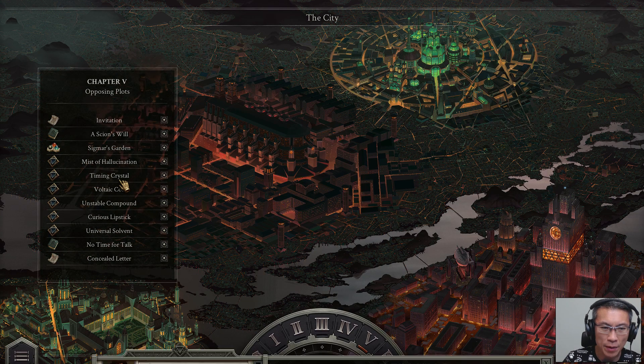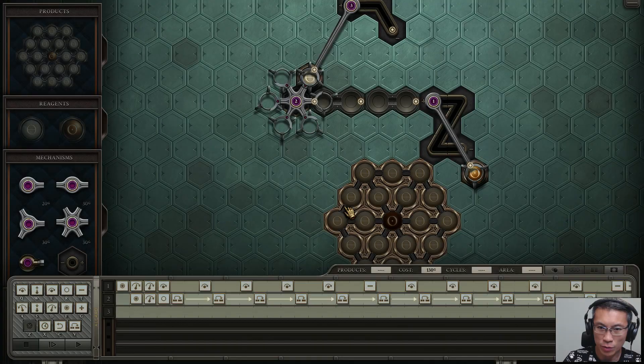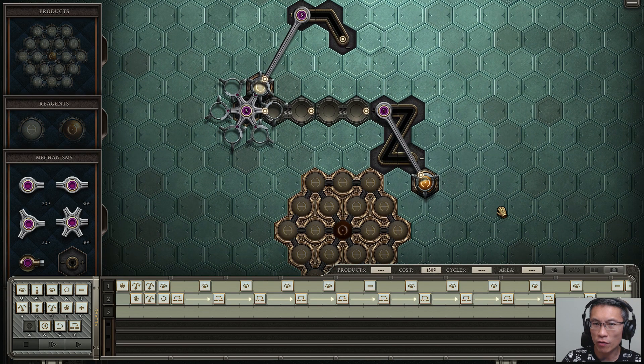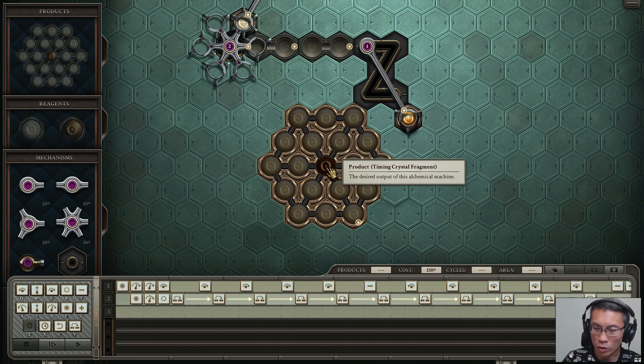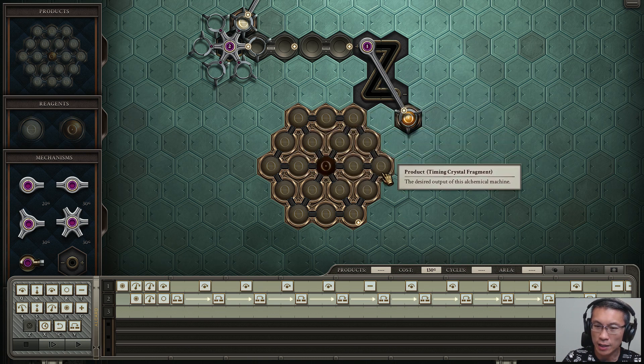Another one is the Timing Crystal — also very nice. This one took me a while to get, but once you get it, it's so beautiful. There aren't really a lot of components: just two arms, one wheel, a combining mechanism, and a little bit of track to run across. That's it. And you need to produce something like gold in the middle and salt on the side.